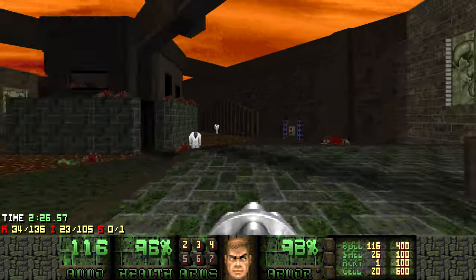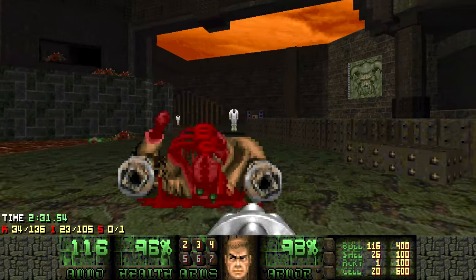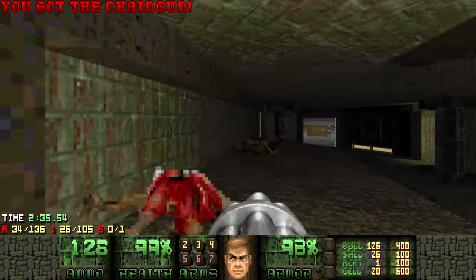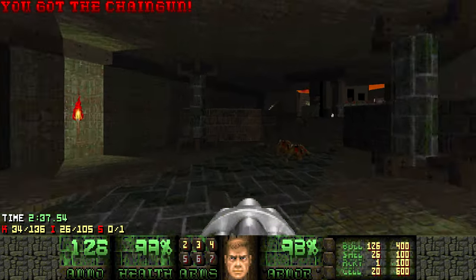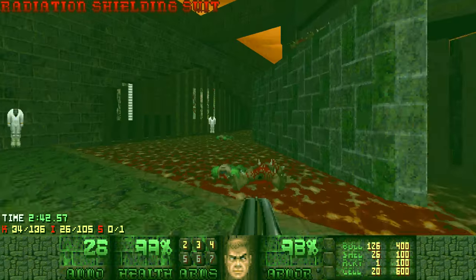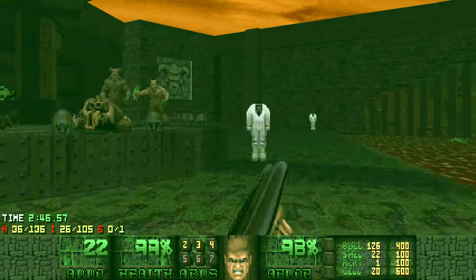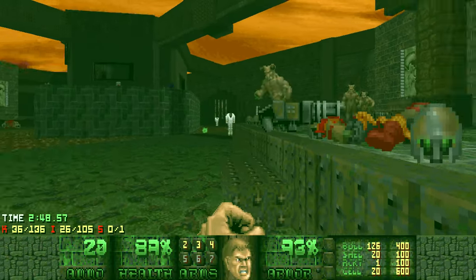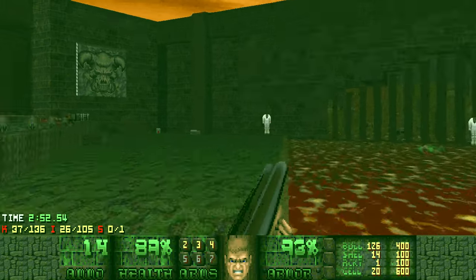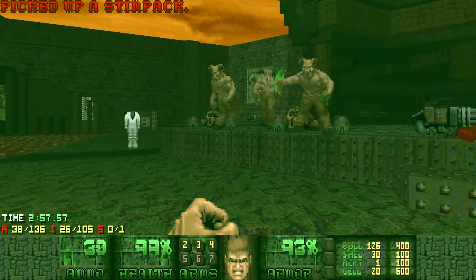So we have two suits on that side, two suits on this side and the one in the center. Let's go ahead and grab the rest of the ammo and supplies over here. Looks like we're good. Let's head over here - another suit over here, that's good. Not sure what hit me, but I'm assuming it's one of these jerks. There we go.